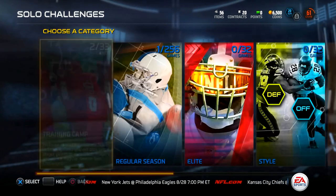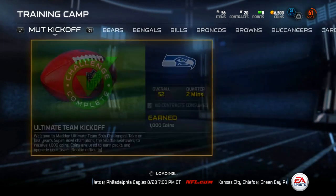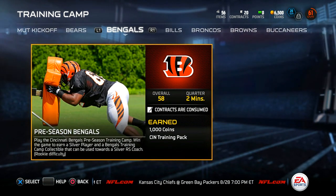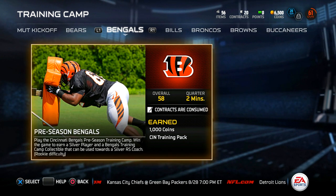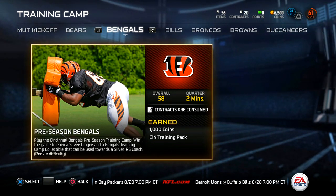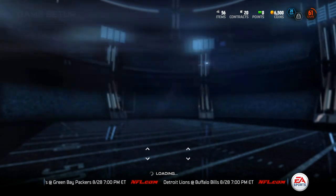That means one quick little challenge and we're going to be good to go. Solo challenges. We're going to go straight into the training camp here and it looks like we're going to be going up against the Bengals. Preseason Bengals. Play the Cincinnati Bengals preseason training camp. Win the game to earn a silver player and Bengals training camp collectible.